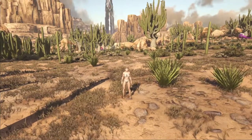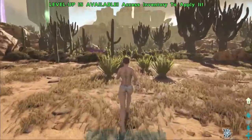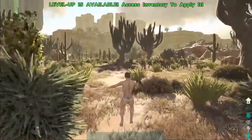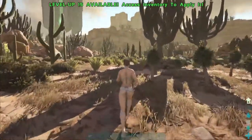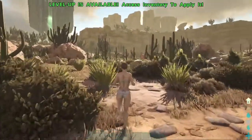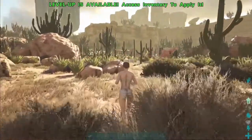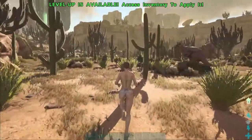Hey guys, Kitty Caliper here. Today we are running around the Scorched Earth map. We're going to be doing the different spawn locations on Scorched Earth, because I like all the different locations and I like learning where to and where not to spawn. This map is the second map from the Island, so you were sent here after you beat the bosses on the Island.